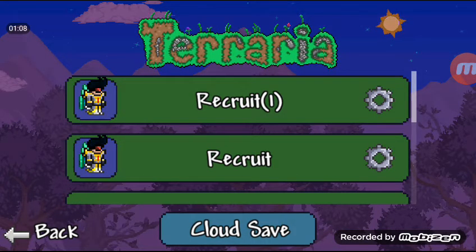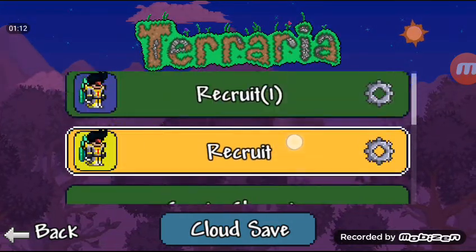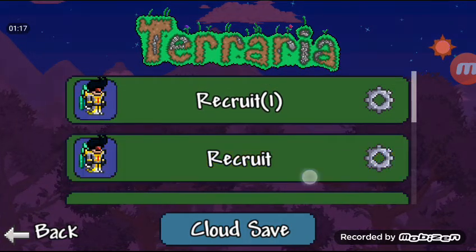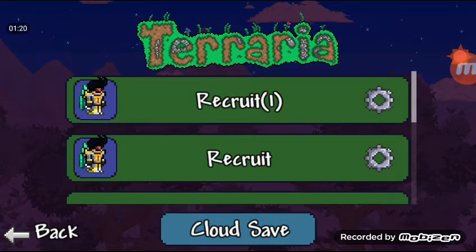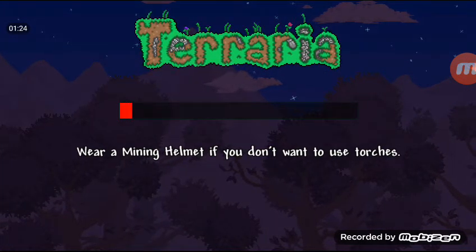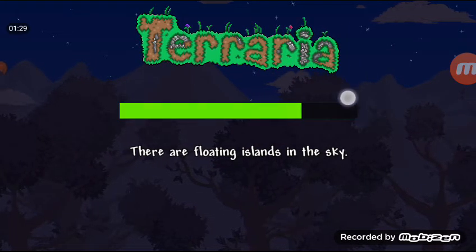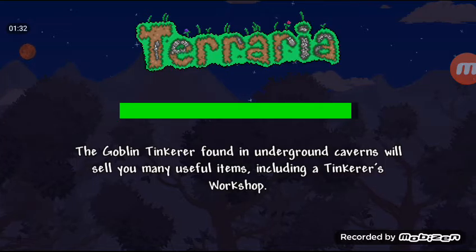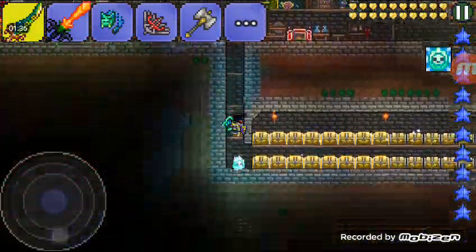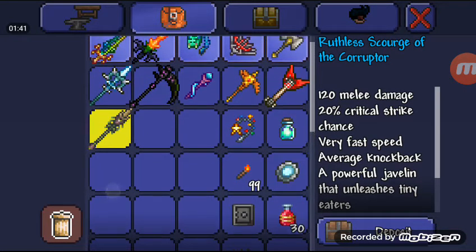Now you see your character — it's the same thing, but there's a one next to your new duplicated character. So this is basically the glitch. You press the new duplicated character, go to the same world or whatever world you choose. Now you just have to wait for the world to load. Once it's loaded, say for instance, you just put the item you want to duplicate in a chest.